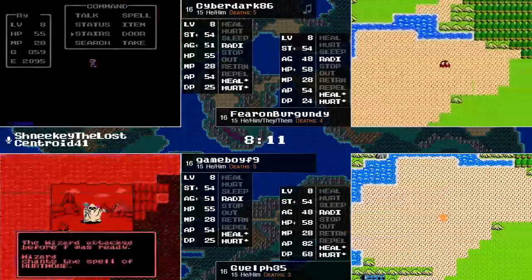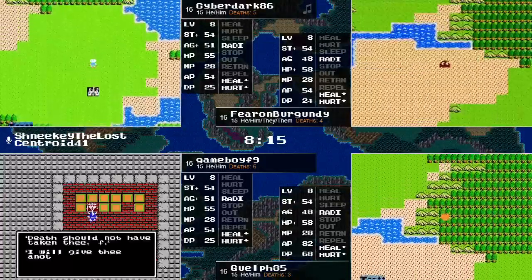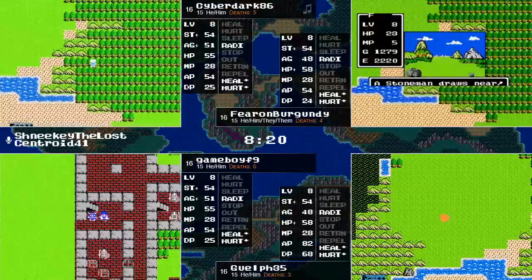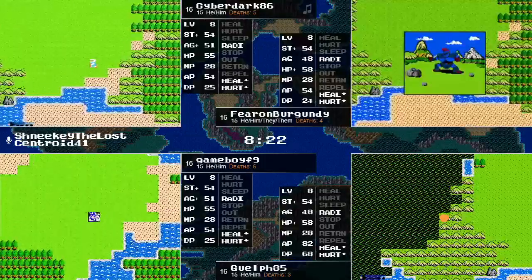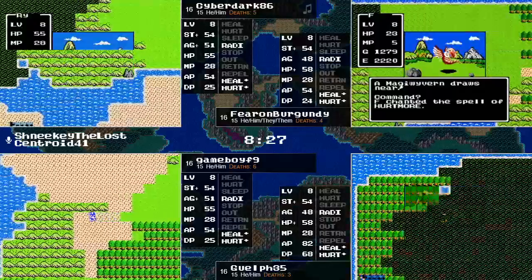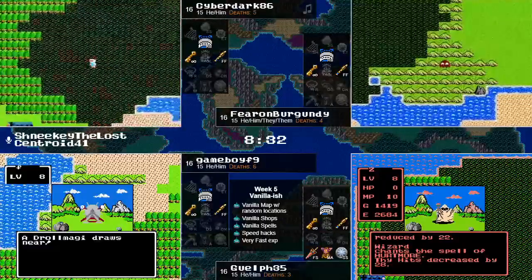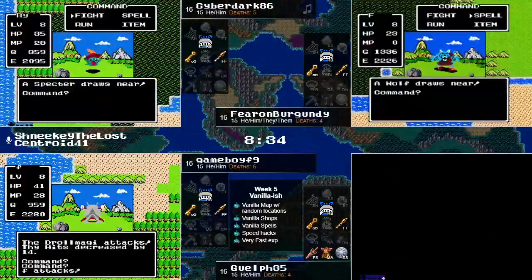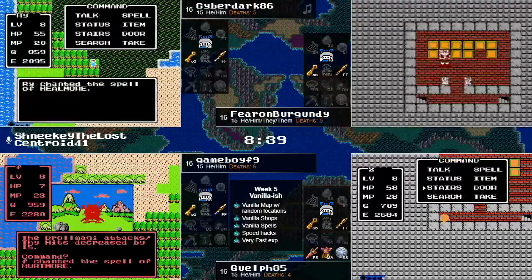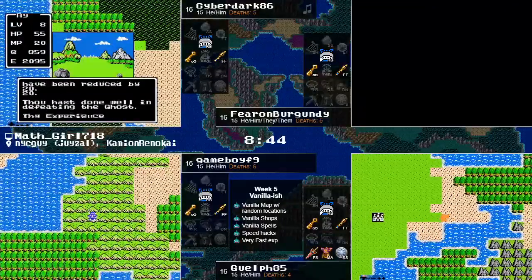Someone is quoting Dragnostia Day, more commonly referred to as the Pneuma Pneuma song, in the chat. Game Boy ran into a Spectre which gave him a really nice 180 experience points pickup. These wizards are having a field day casting Hurtmore on our runners. Wolves with Hurtmore — wolves have the full Wombo Combo, sleep as well as Hurtmore.